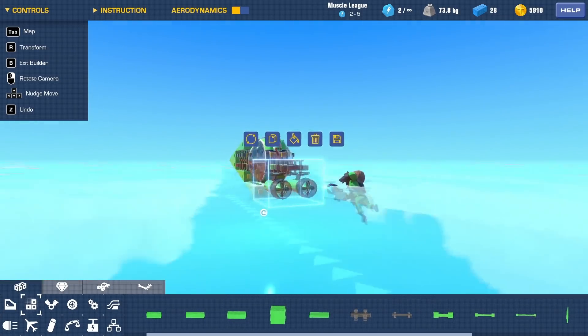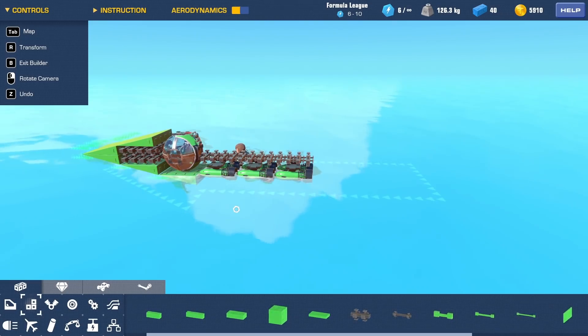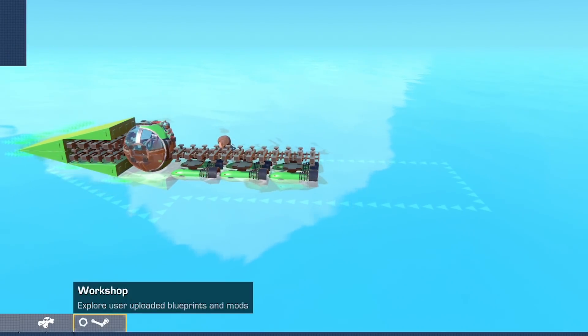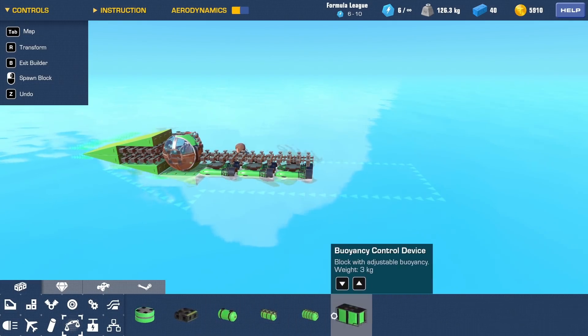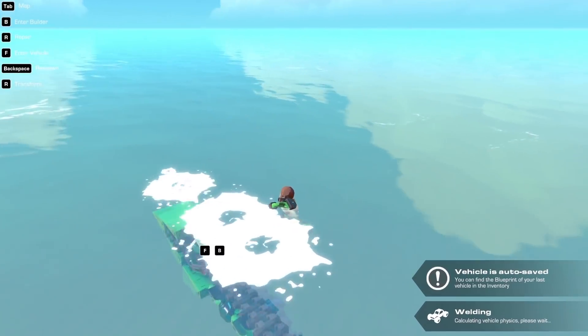If we copy this entire block backwards, we've got even more propulsion. Let's just try that - I don't know how this is going to sit. I assume the front's going to be heavy and pull forwards. I'm also pretty sure you need to add buoyancy - I think the pontoons provide buoyancy. I assume this is just going to be a submarine and it's going to sink.